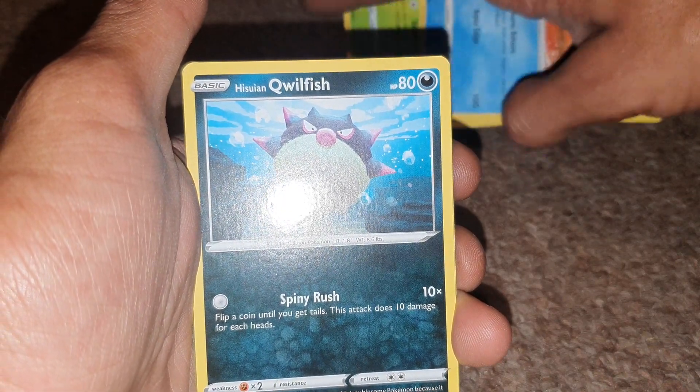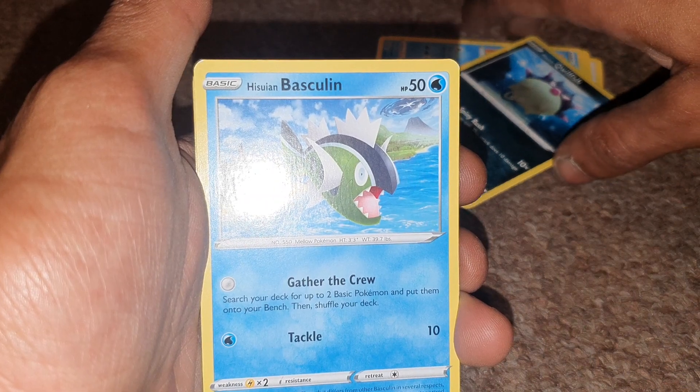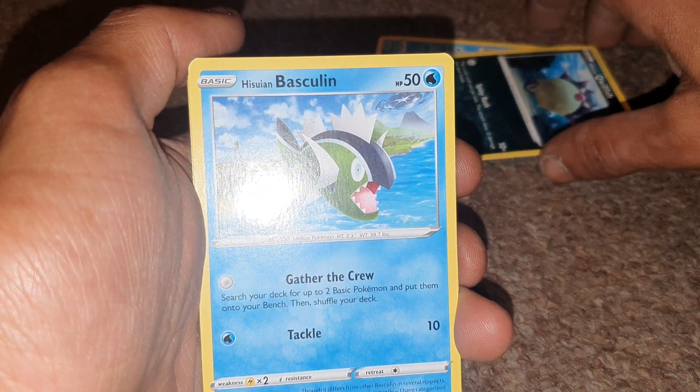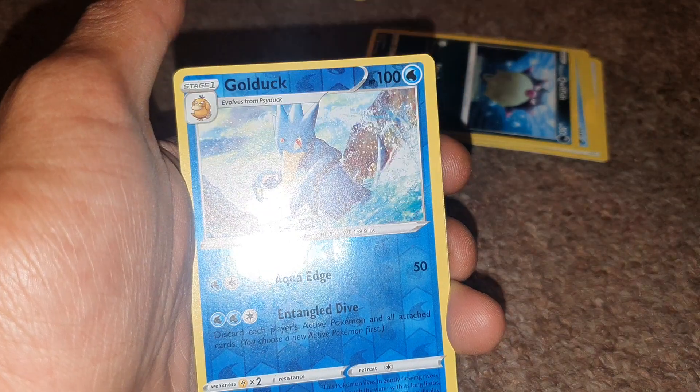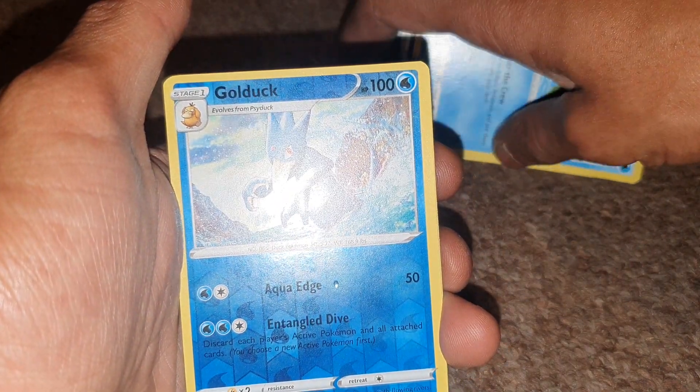Hissian Qwilfish, with 80 health points, with a move of Spiky Rush. Hissian Basculin, with 50 health points, Water-type Pokemon, with moves of Gather the Crew and Tackle. Followed up by Golduck, having 100 health points, being a Water-type Pokemon from Generation 1.